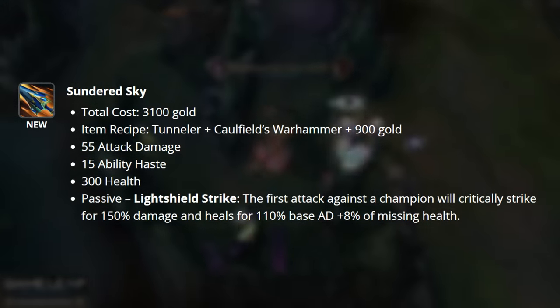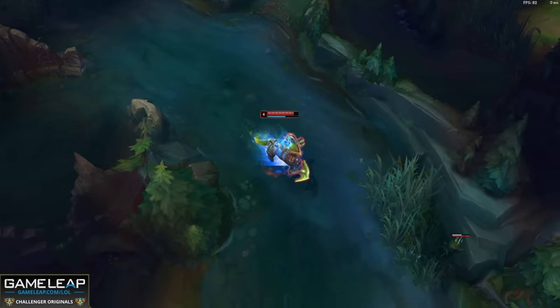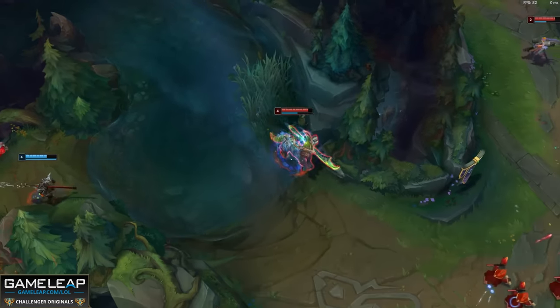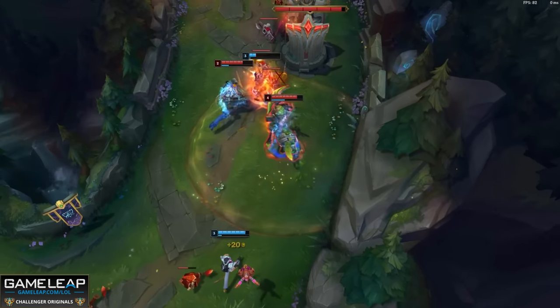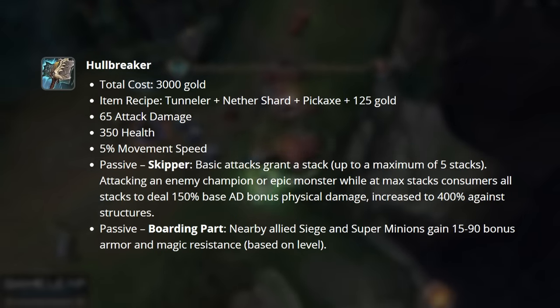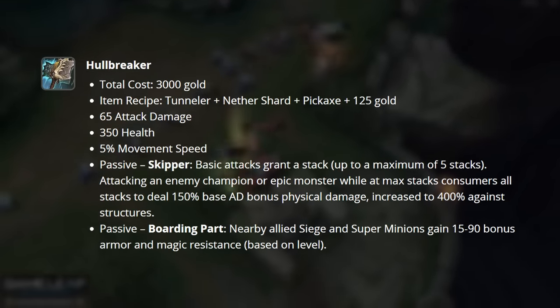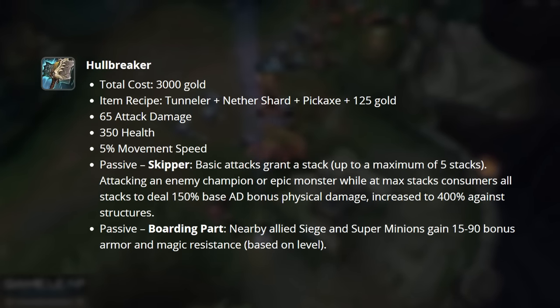This item is like a balanced version of Divine Sunderer — burst damage and burst heal oriented, but way stronger on champions like Riven, Rengar, and Camille who hit multiple targets and benefit from the stat line. Both Ravenous Hydra and Titanic Hydra have regained their actives, making them really cool to use once again. Hullbreaker, one of the worst items ever added to the game, has been significantly reworked — it now grants you more AD, less health, bonus movement speed, and no bonus resistances.